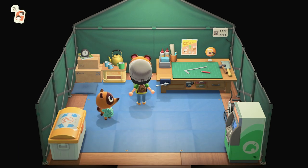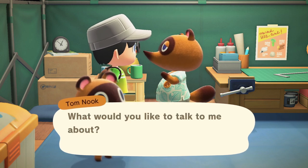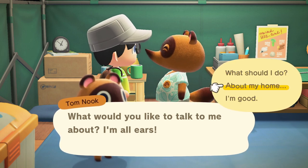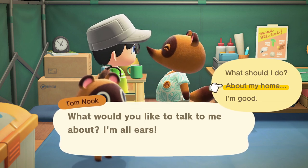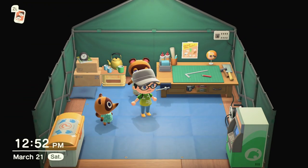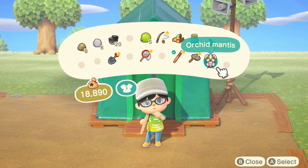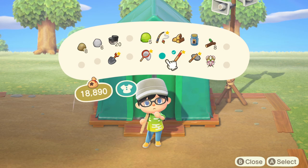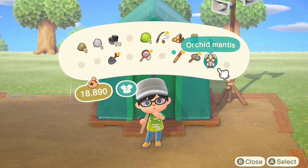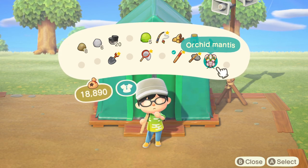Now next up on the list, a lot of people are really confused about how to progress because the game doesn't really tell you. What you need to do is talk to Tom Nook. When you initially start talking to Tom Nook before you unlock the museum curator, there's going to be an option that says 'I found a creature.' Every time you give Tom Nook a creature — say like if I donated this Orchard Mantis — he's going to give you a new item or a new blueprint. One of the first blueprints he's going to give you is the flimsy axe.